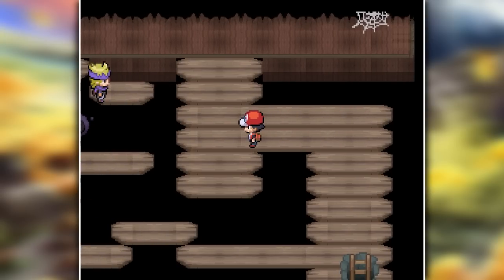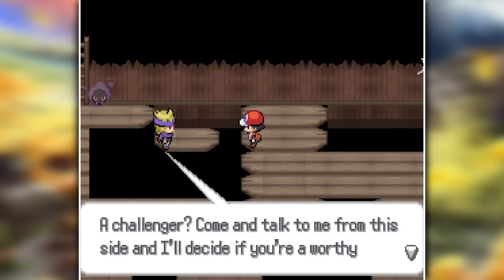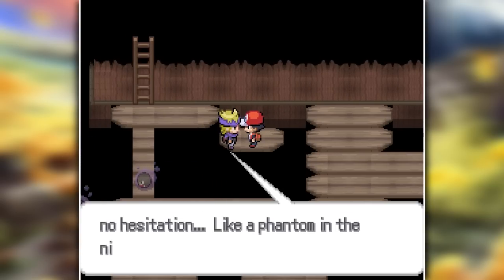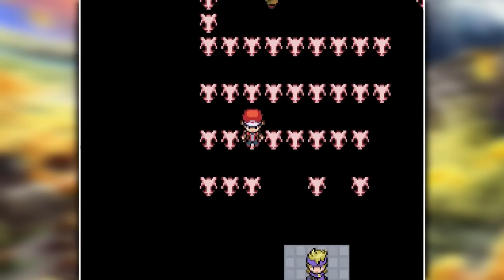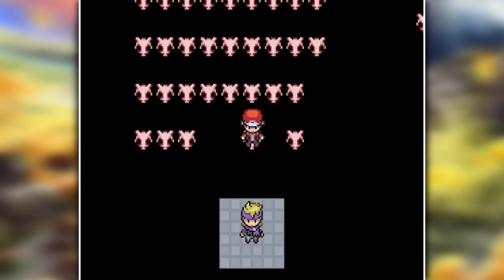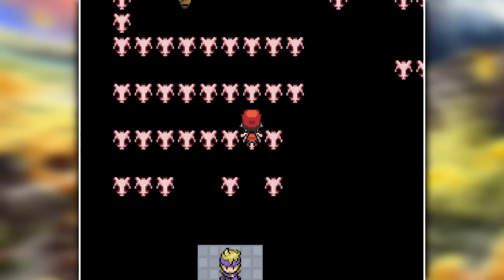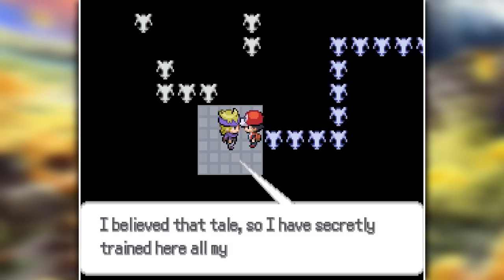Instead, I went to the Burn Tower, where Morty was standing on a platform that was literally about to fall down. So I went a couple floors up and joined him up there. He was so impressed with my parkour skills that he went back to his gym and told me to come too. His gym was also one of a kind — you have to walk on these skulls and they switch every few seconds, so you have to remember which path to take. Not the hardest gym puzzle, so reaching him was definitely a piece of cake.